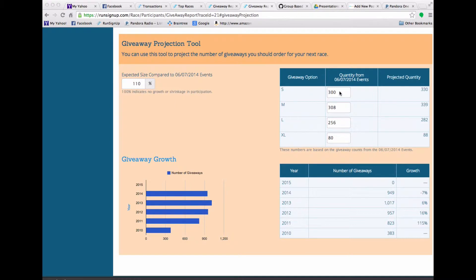This automatically fills in the quantities from last year. So last year there were 300 smalls, 308 mediums, 256 larges, and 80 extra larges for this race. You can put in an estimate of the amount of growth — so if you think you're going to basically hold even, you can show that. As I enter in the numbers over here on the left, you'll see the numbers of the projected quantities change dynamically. So if I change that 100 to 105, you'll see that 300 went to 315.